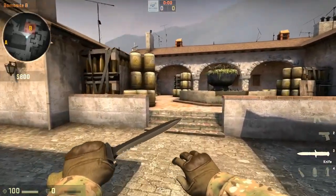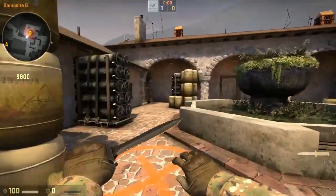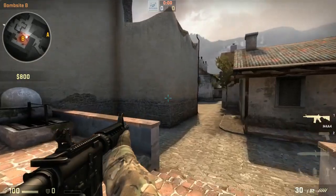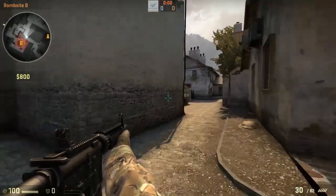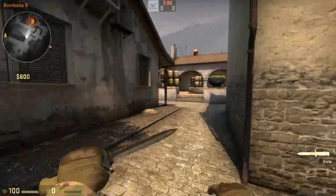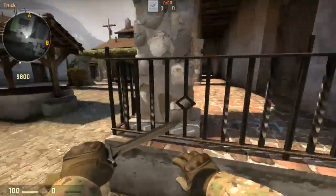When you play B, you're usually going to have one guy on the site area and then another guy playing off him, usually at spawn, but sometimes at spindle as well. That's how your B players are supposed to set up — pretty simple.